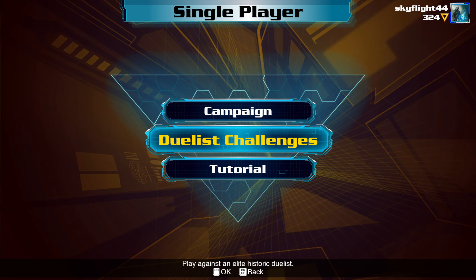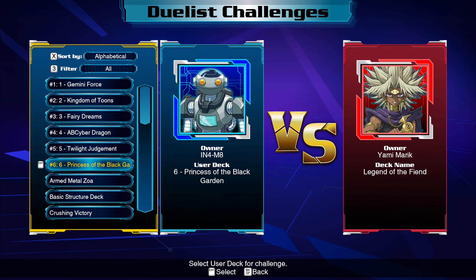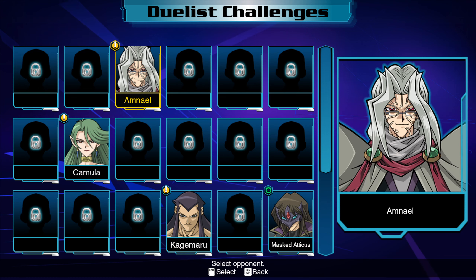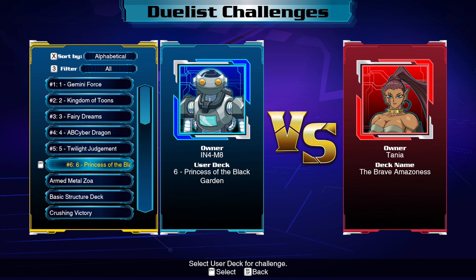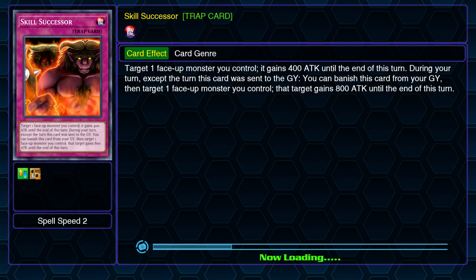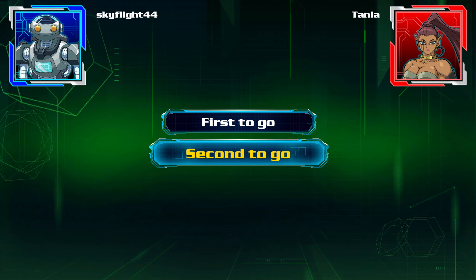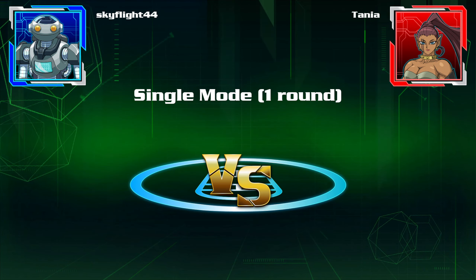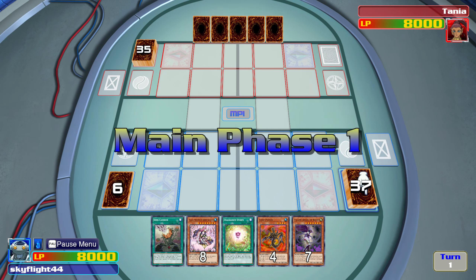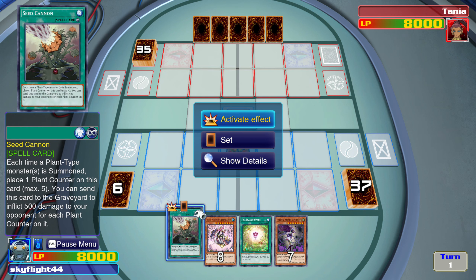Let's try this out on a Duelist challenge. I'm not completely convinced this is going to work very well, but I still want to try it. Amazonas versus Princess of the Black Garden. I already misplayed — I should have had Seed Cannon first.